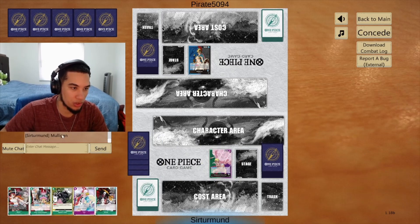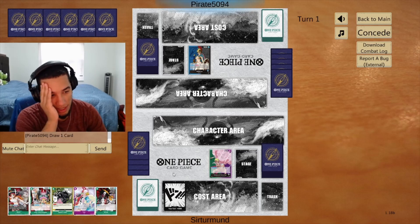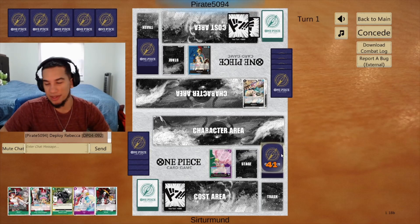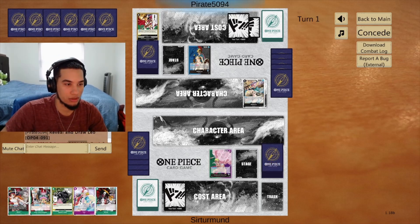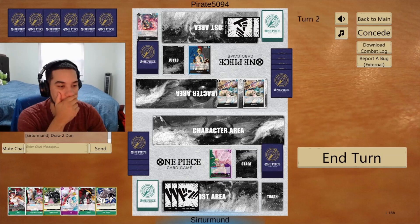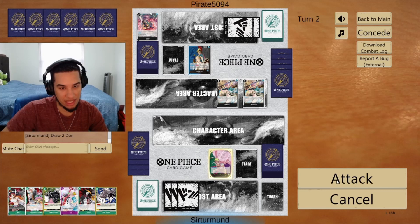Let's mulligan. Opponent chose to go second this time, so we will go first — we won't get the value from Nami until later on. I guess we can play this Brook with the Nami to get value that way. That first game was weird. They got the Sabo and they also got the Leo. If we play Nami this turn, we can start searching right away next turn. Yeah, let's go like this. You always want to take this first life — there's no reason to counter this. Taking life early means more cards in your hand.